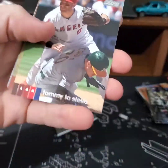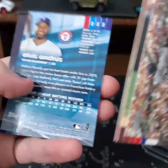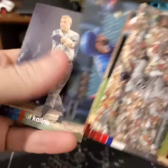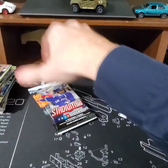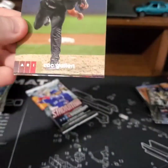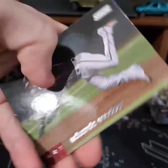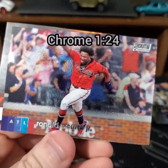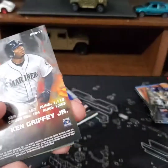David Ortiz, Tommy La Stella, Michael Brantley, Elvis Andrus black foil, and Al Kaline. Zach Gallin rookie, Escobar Escobar. Chrome of Acuna — sweet, I like it.